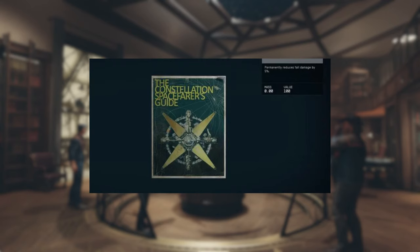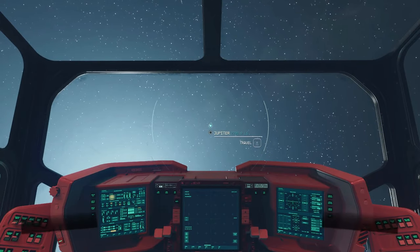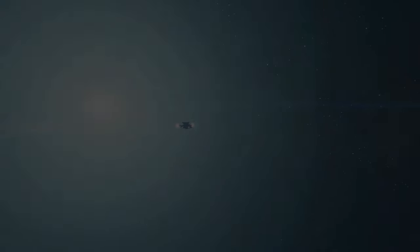Constellation Guide 3 permanently increases O2 and move speed by 5%. You can find this skill book in abandoned orbit stations in the game. The chance for this item to appear is quite high, so you should be able to get it pretty quickly.